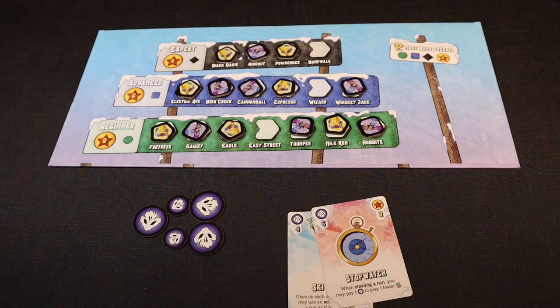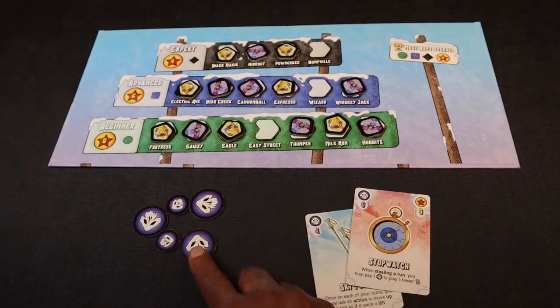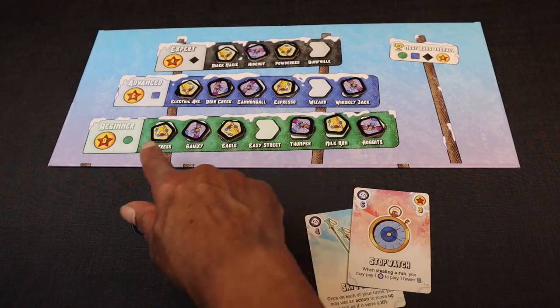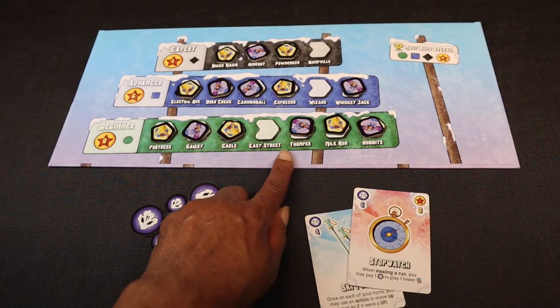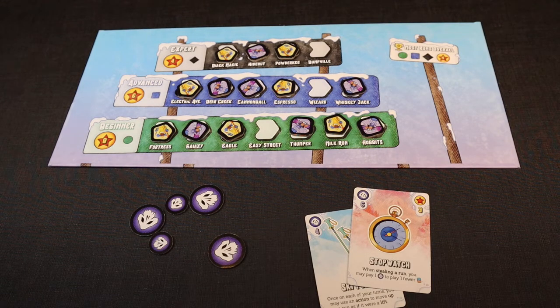The game continues until the end of the third day, at which time the game ends — there is no apres ski phase on the third day. Players take the points scored on the game board, add any points from their gear cards, get awarded one victory point per every three fame, and then receive awarded points based on who did the most runs in each level. Ties are split evenly. Whoever has the most runs overall gets those points, and then whoever has the most points wins Skull Canyon Ski Fest.